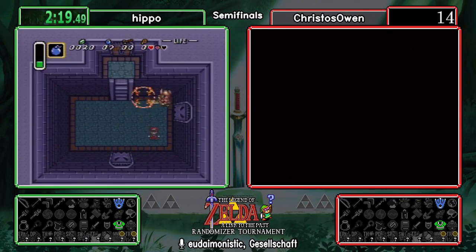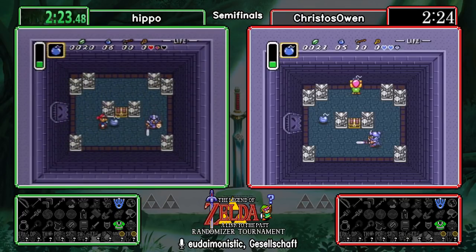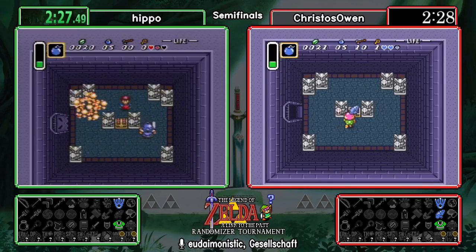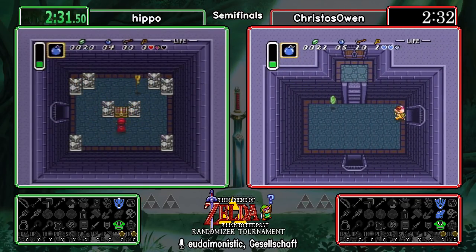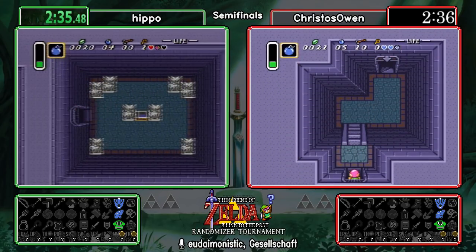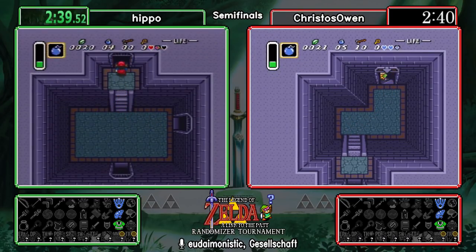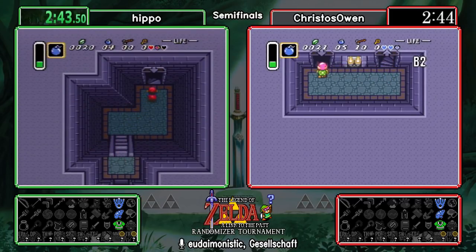You can see Hippo doing that, holding the bomb to make sure he wants the hit. Green soldiers take one bomb, blue take two. And here we have Christos back — a nice little sync here as we get the flute! On top of that with some really awesome looking bomb placements. The flute is a really interesting item; it's one of our best means to accessing the rest of Hyrule.